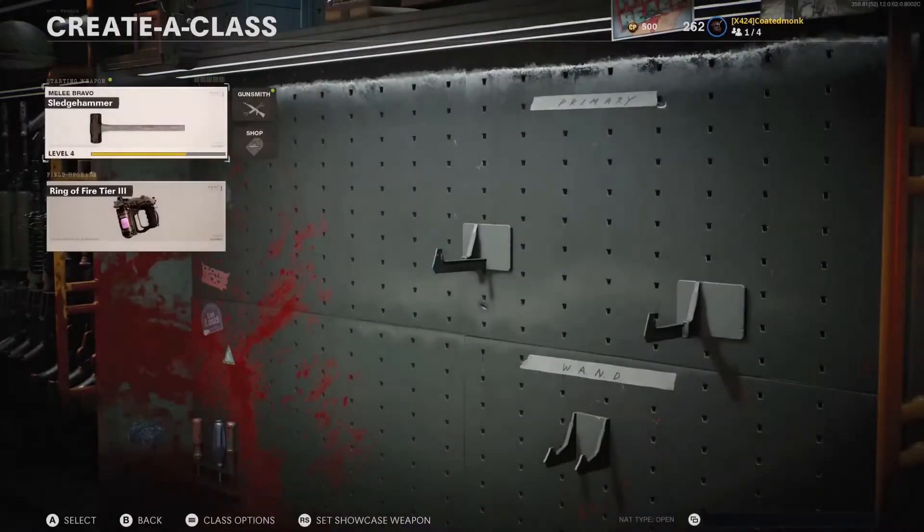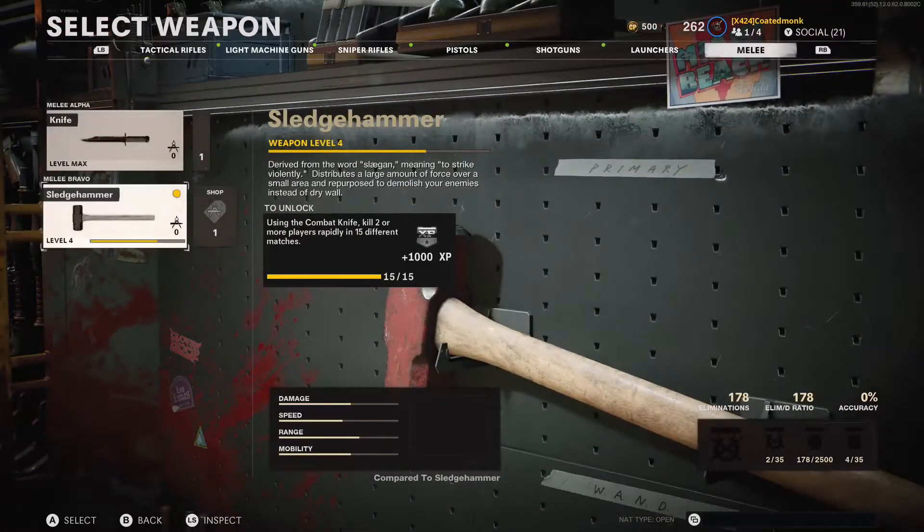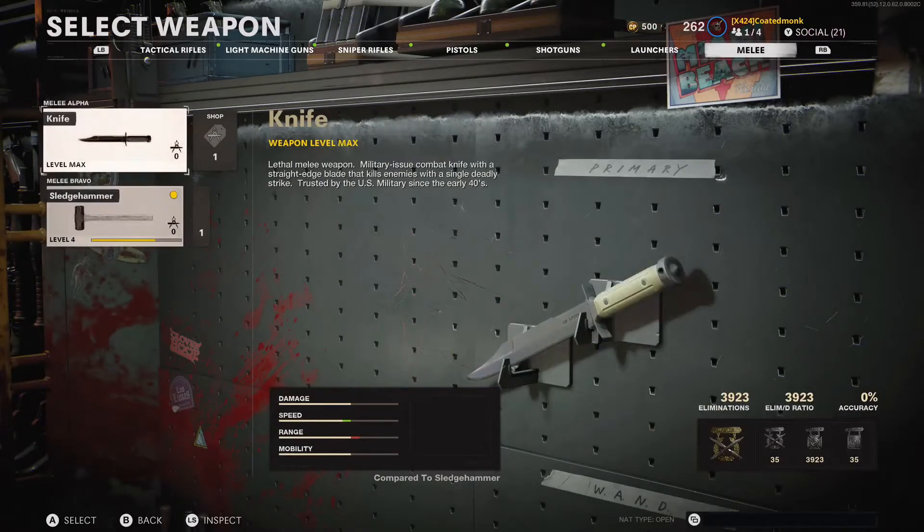Welcome back to the channel, ladies and gentlemen. I am Zoltar424. In today's video, I will be showing you how to unlock the Sledgehammer, one of the newest weapons here in Call of Duty Black Ops Cold War. In order to obtain this weapon, you will need to go to multiplayer.